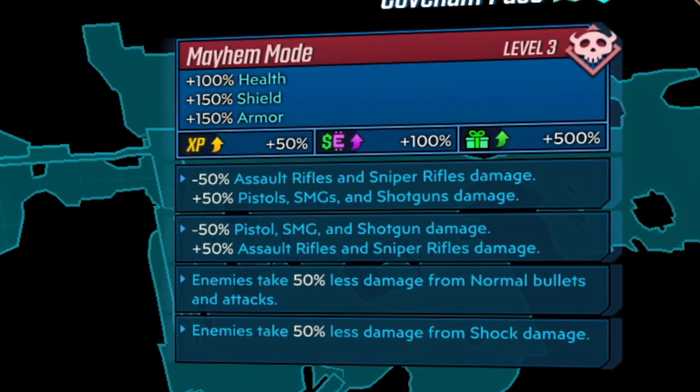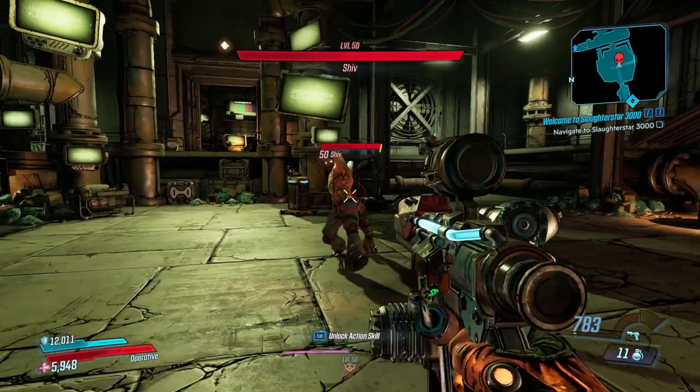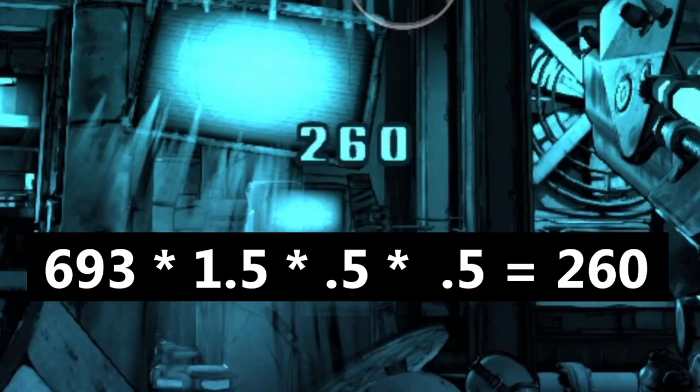This next one is fun — we're going to get the ever-so-conflicting gun-specific bonuses and penalties. Because they're multiplicative with each other, overall it's a net penalty of 25% to all weapon types except for heavy weapons. We also have 50% less damage from normal bullets and 50% less damage from shock. We'll look at the Splainer, which will deal 260 damage. We get this by multiplying 693 by 1.5 and 0.5 for the pistol damage bonus and penalty respectively, giving us 520 damage, then by 0.5 for the 50% less normal damage for a total of 260.